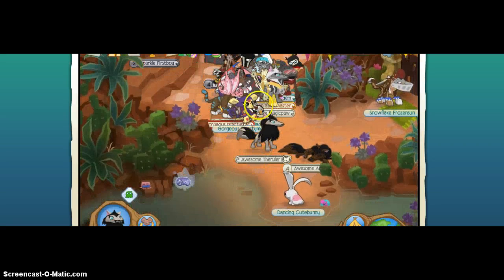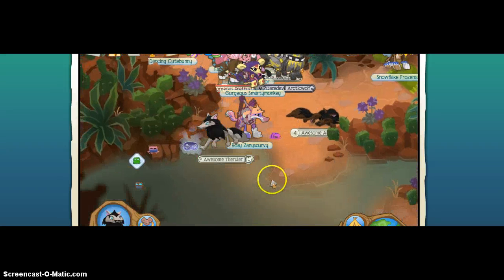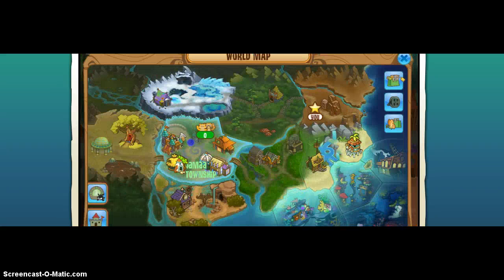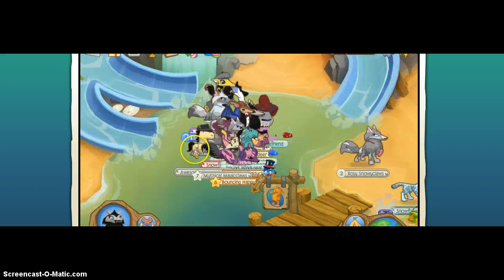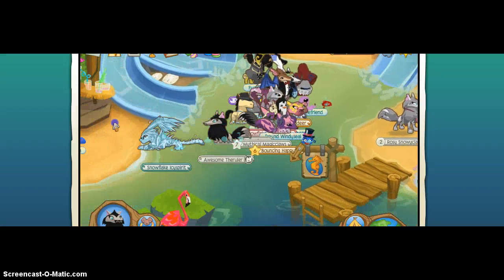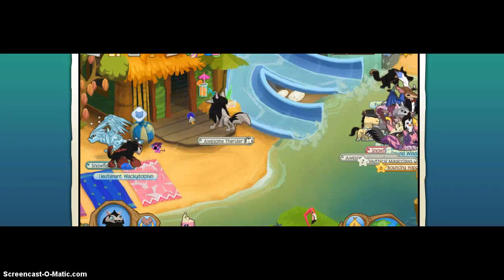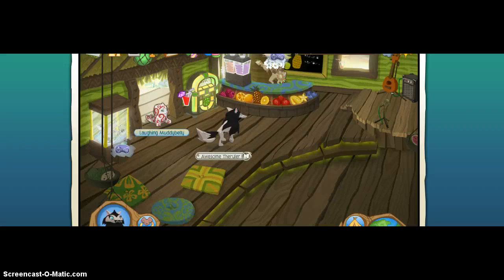So here I am, the magic wolf. First of all, go to a place that has a claw machine. Make sure you have some money.